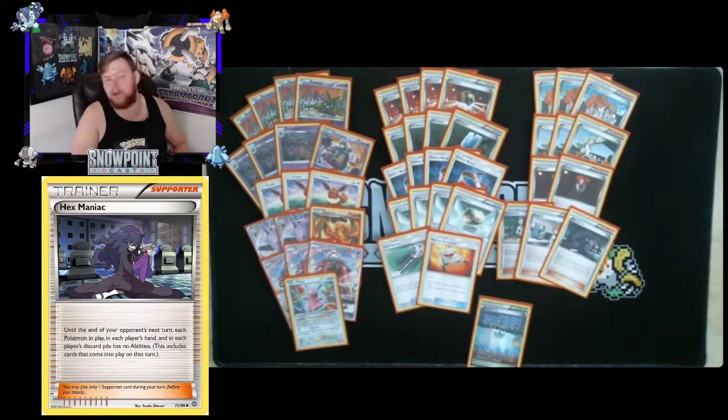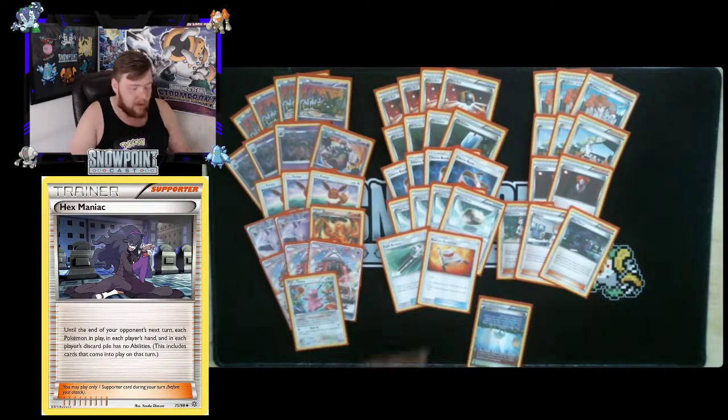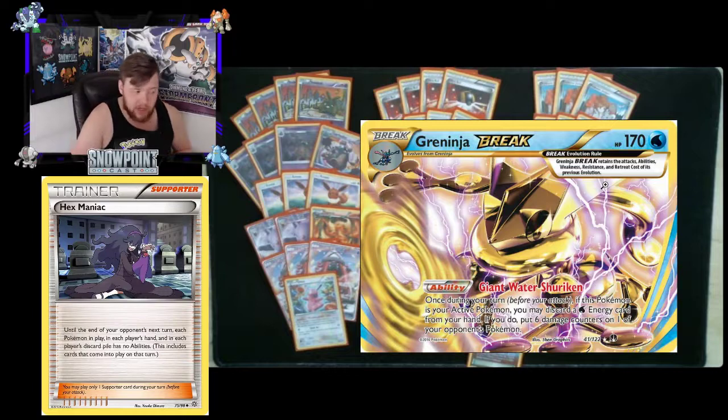You're playing one Hex Maniac, which may seem counterproductive when you already have Garbatoxin, but ability lock is so good in this format you need a one-of — it even got banned eventually. Until the end of your opponent's next turn, each Pokémon in play, in each player's hand, and in each player's discard pile has no ability. It's especially useful when your opponent knocks out your Garbatoxin Garbodor mid-lock — you can Wonder Tag for Hex Maniac to stay on the lock, which is great against Greninja Break in particular.